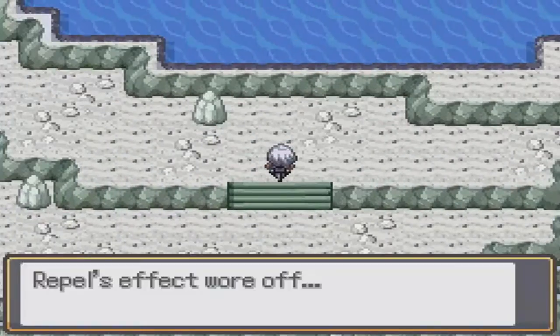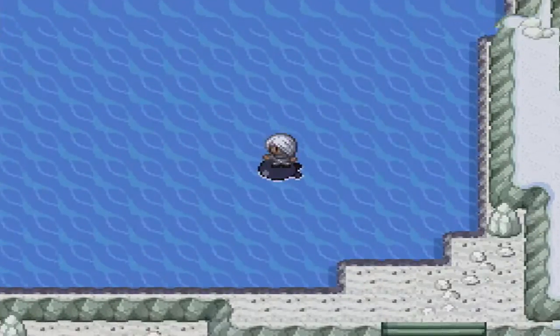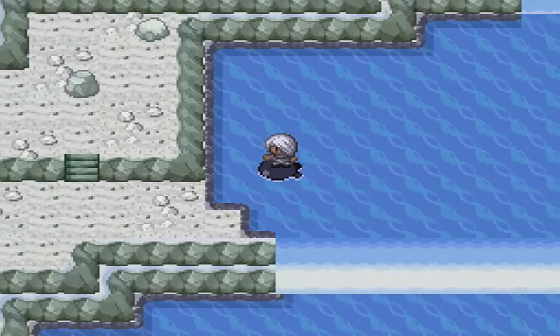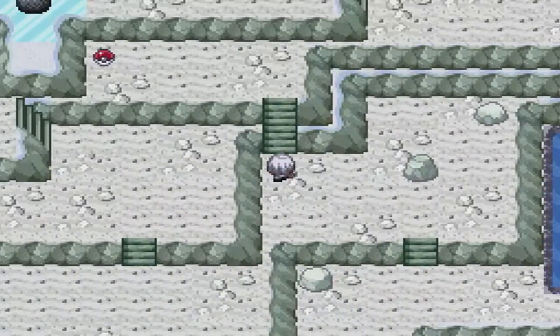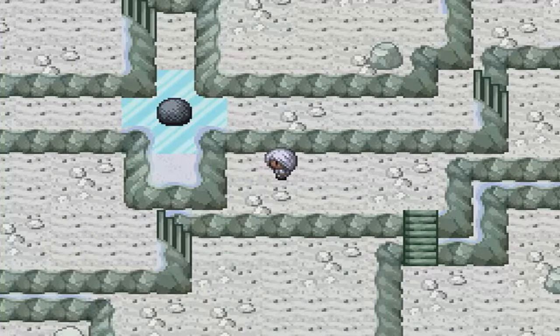You might want to get those HMs. We're coming in over here — well, obviously you have Surf if you've crossed that water over there. You want to come up here and use Waterfall. Come over here — this is Citri Mountain, which is the mountain right across from Shade's Gym, and you can grab the Prism Scale.